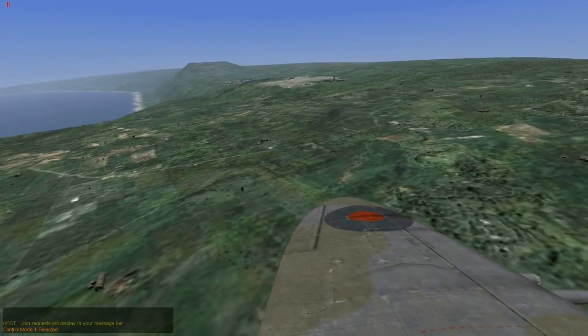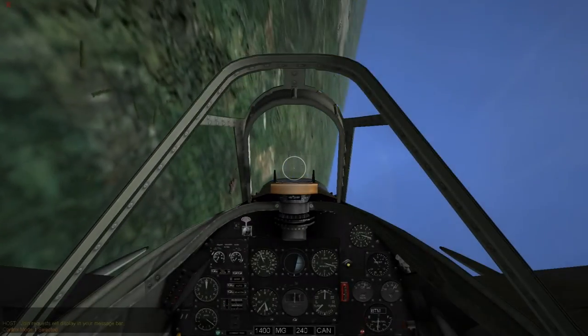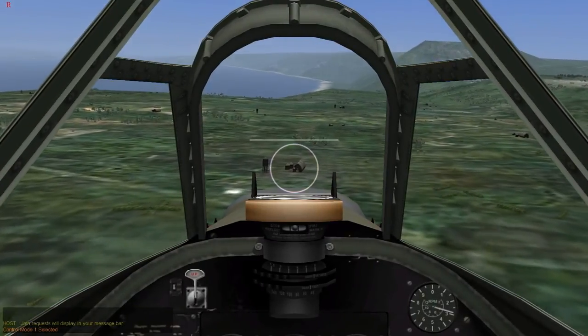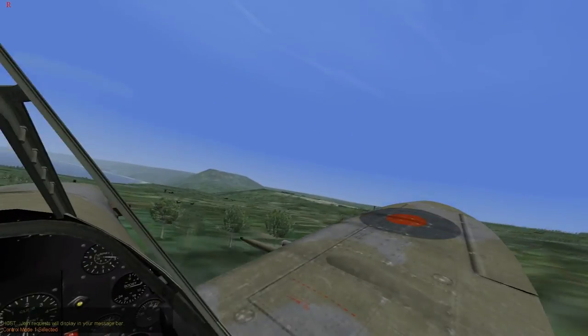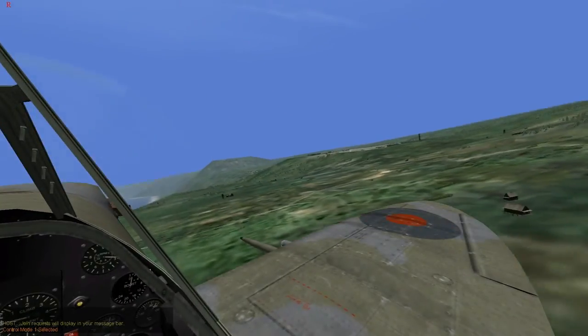I'm going to strafe something real quick — that little target in there. I'm going to reduce throttle a little bit, pitch back in, and get a little bit of blackout. I'm going to press Z to zoom in — Z as in Zulu. So you've gone out, you've tried to do your little fighting, you're shot up a little bit, and you're ready to come back. I'm at a reduced throttle.